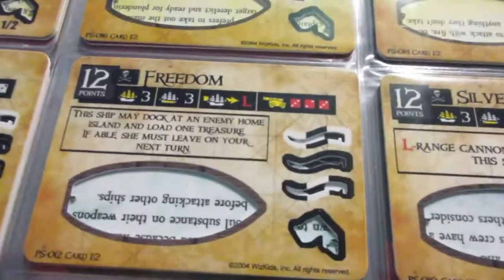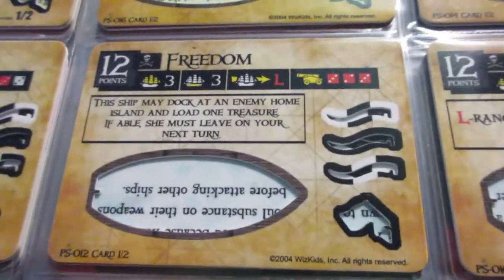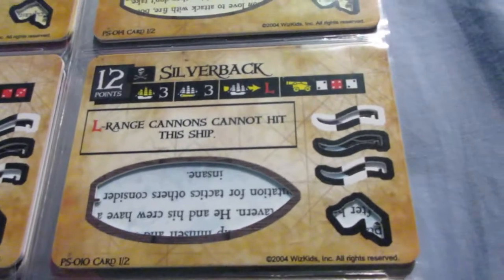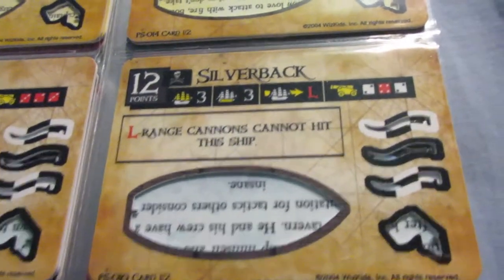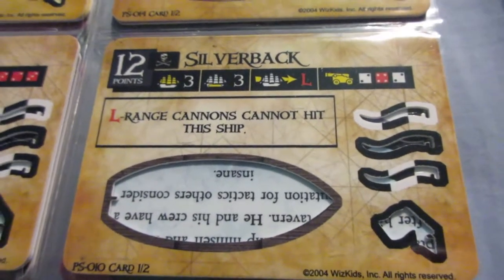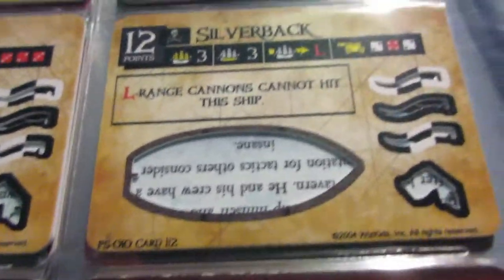The Freedom has the Home Island raiding ability — a pretty good ship overall, a little pricey for what you get but pretty good cannons and a nice ability to have. The Silverback is not quite as good — it does have a nice defensive ability, but there's more S-range cannons in the game than L-range, and it has a kind of ugly rank 4 L-range cannon in the middle. A weird cannon assortment. Haven't really used this ship much, but she's not too bad as a gunship.